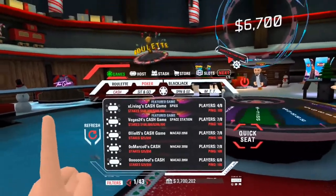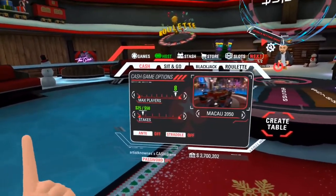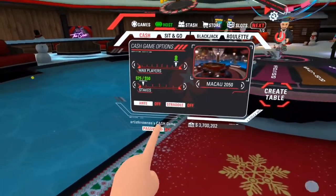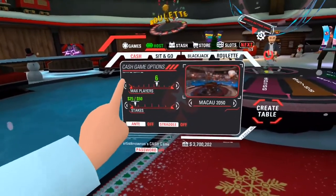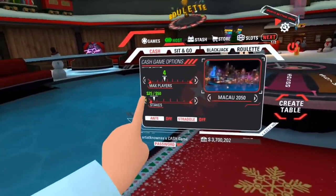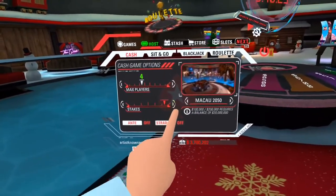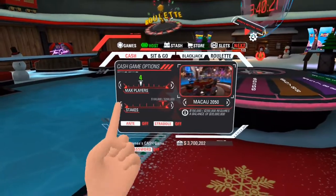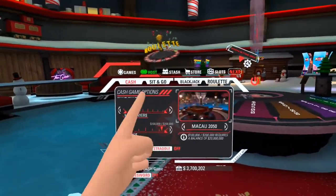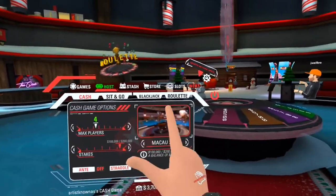This applies to all of roulette, poker, and blackjack. If you want to host your own game, you can make it private or have other people join — you can turn the password on to make it private, or select a minimum number of players. If you want just your friend, select two and no one else can join. You can change the stakes pretty high — a hundred thousand, two hundred thousand — for any game type when hosting.